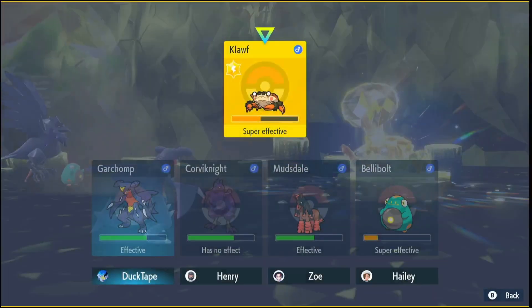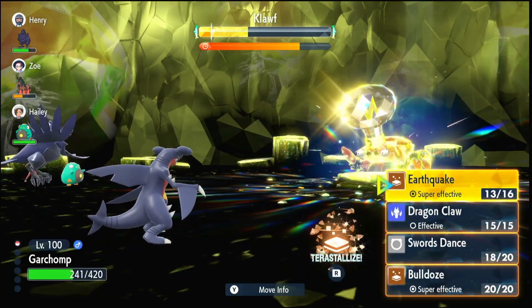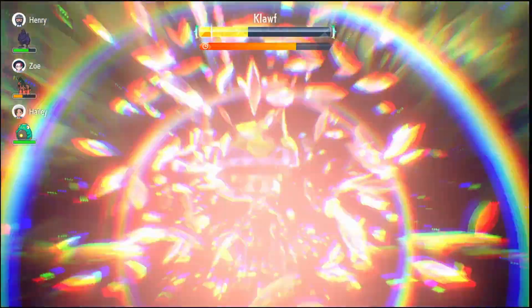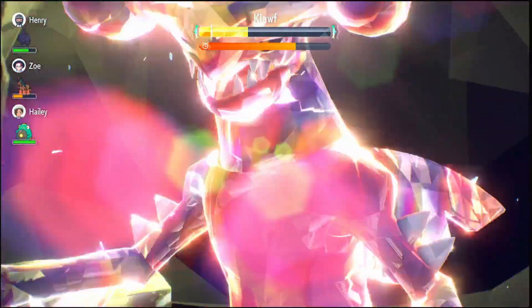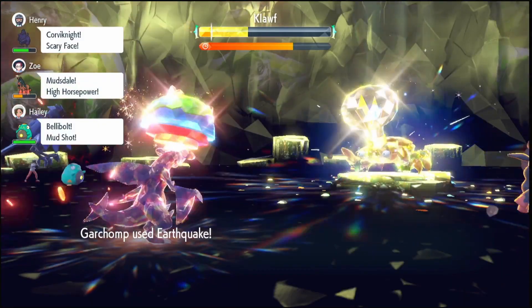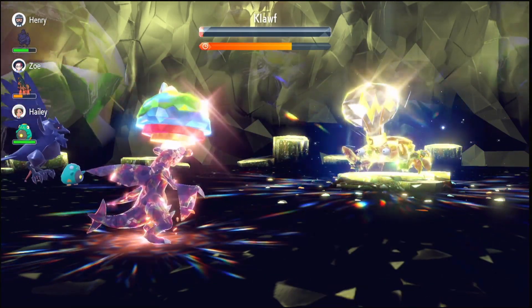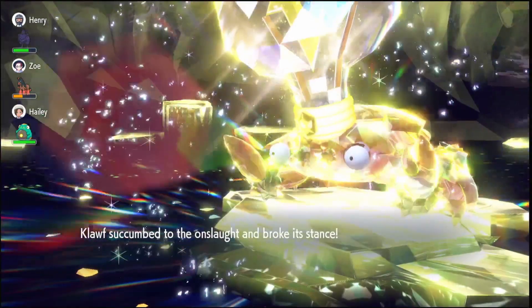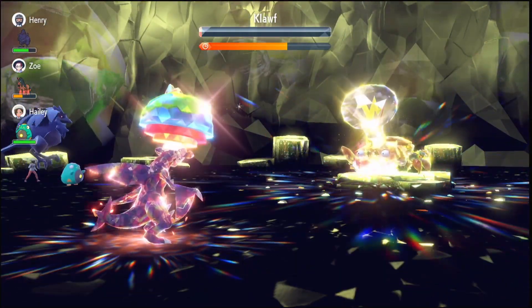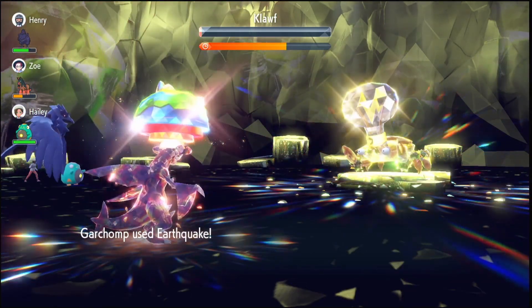We use the second one to get it just below half health and now the shield should come up. There's the shield, and now we're going to use Earthquake again — doesn't do too much because the shield's up. Now we're going to Terastallize and use Earthquake. If it looks like you're going to die before you Terastallize and finish it off, save your Terastallize until you die and then come back with full health. But I'm using it now because I have the two Swords Dances active and this will do a lot of damage. It nearly finishes it off. We do have the shield down now and we can finish it off next turn. Klawf uses Iron Defense but it won't matter at this point because it's nearly dead, and we'll finish it off with one last Earthquake.